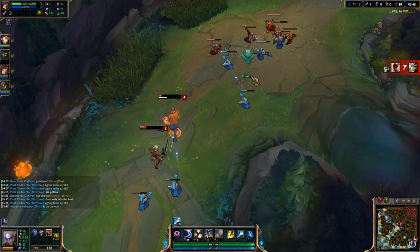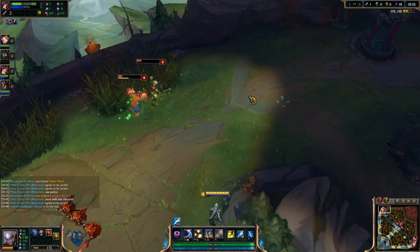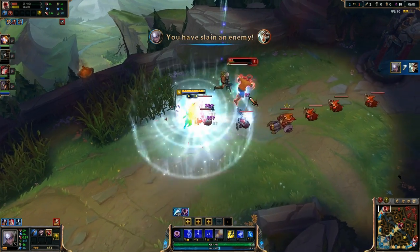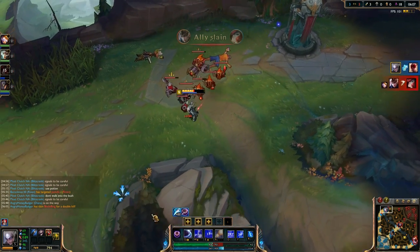We haven't even gotten to our abilities yet because there's a ton of killing in this game — that's just kind of what happens. They gank top and we're looking to clean this up. They've got to go back towards the turret and I have way more health than both of them. We go ahead and hit up Riven, Smite her, stun her once, suck back in on Lee Sin — barely out of range — then just flash and get the double kill.